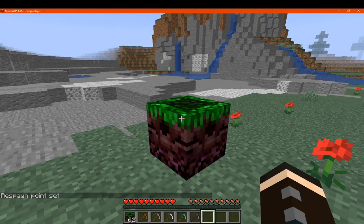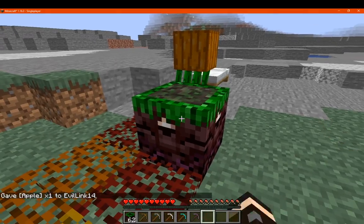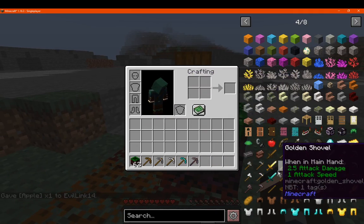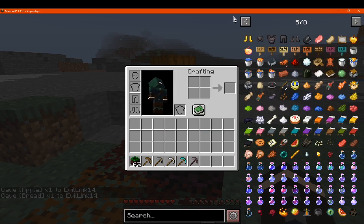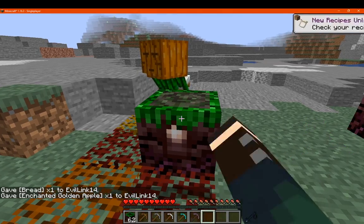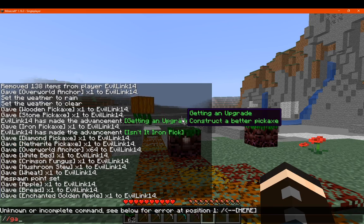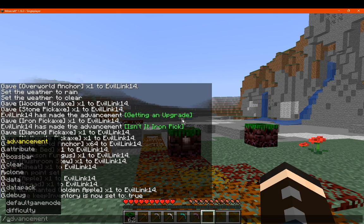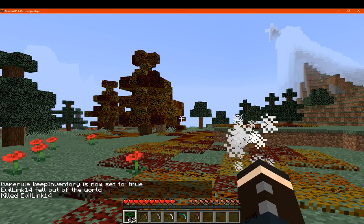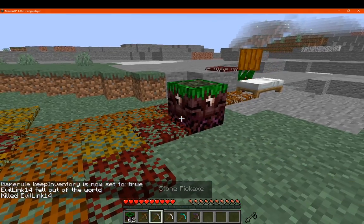Can we set spawn with an empty one? We cannot — only when it's already been filled with something. Assuming any type of regular food would work, like a golden apple or something. We'll keep our inventory on death set to true, and then we'll kill ourselves in the game. Now it has one charge taken from it.